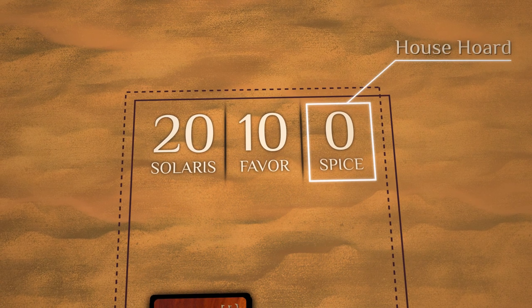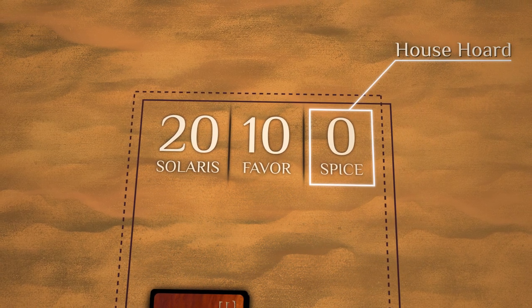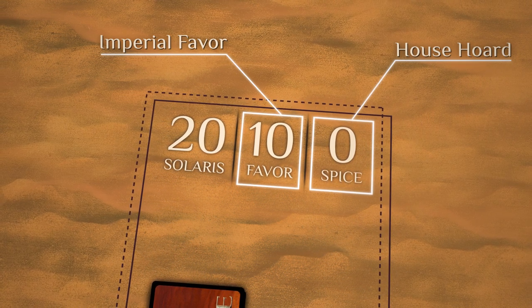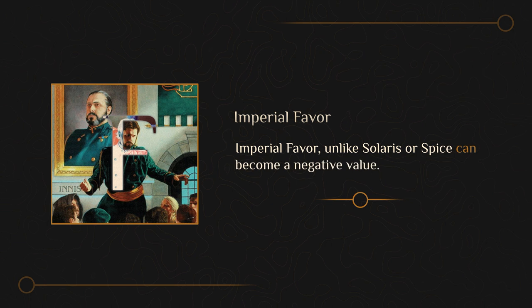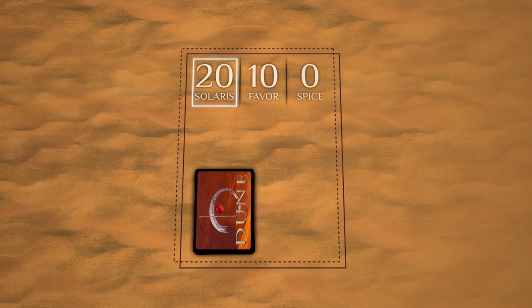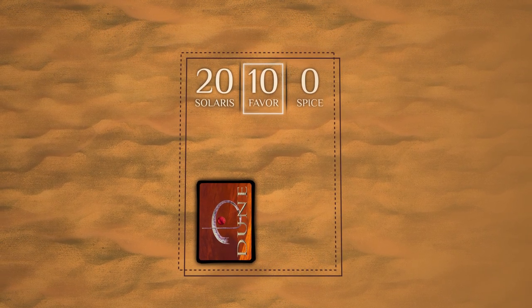The House Hoard is the area which contains the player's Spice, an incredibly valuable resource which can be bought and sold throughout the game. Remember that a player needs a minimum of 10 Spice to win the game. A player's Imperial Favor represents their house's esteem and influence throughout the assembly. This favor value will fluctuate during the game, rising when a house excels in accordance with the Lanceride conventions, and falling when it falters. Favor is unique among Spice and Solaris because a house's favor can go negative, and there are penalties a house must suffer if so. A player needs a minimum of 10 favor to win the game.